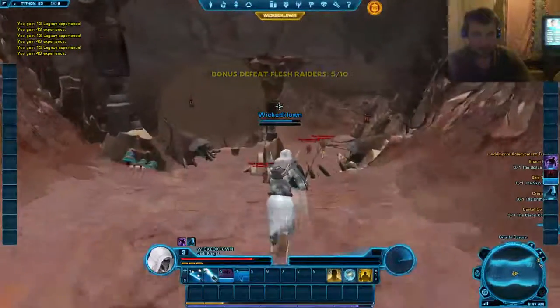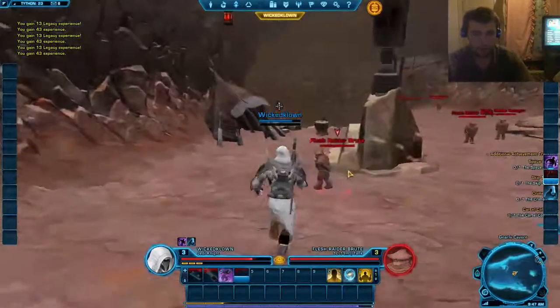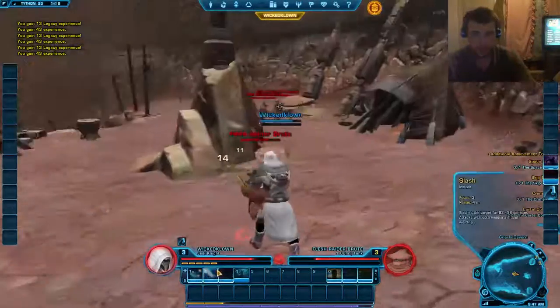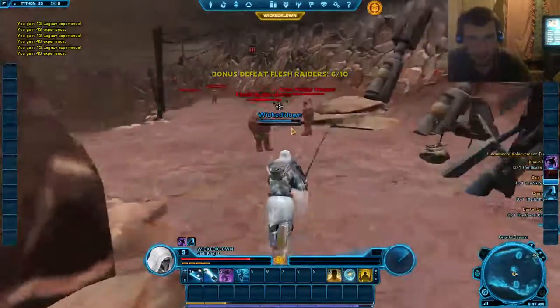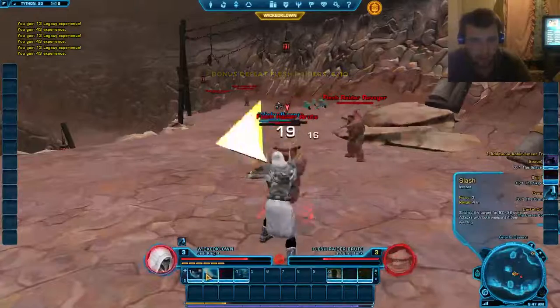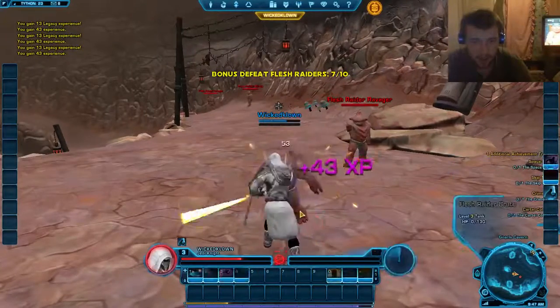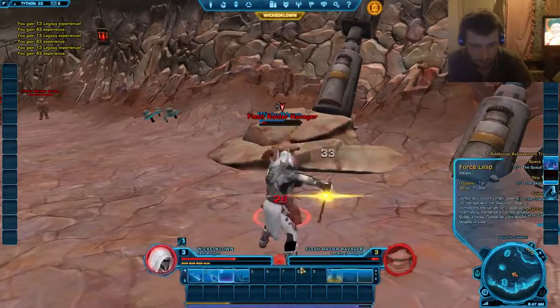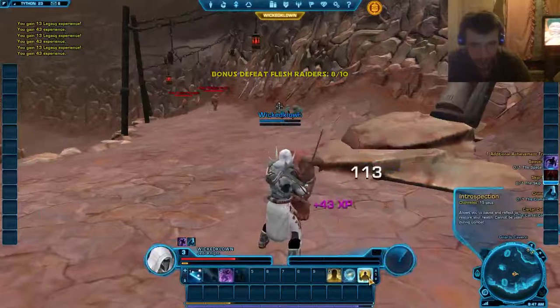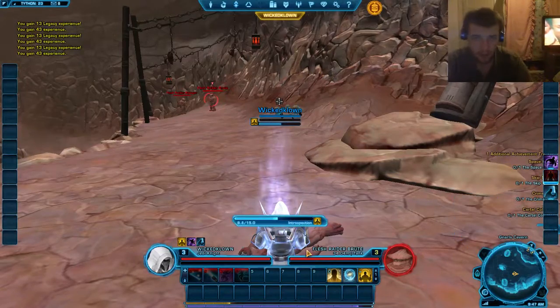That skill is basically crowd control. So if you get surrounded by a lot of enemies and you use that skill, it stuns all the enemies around you — pretty useful if you're a tank character. Before I re-specced, my Sith Juggernaut was a tank, but I'm kind of bad at tanking, so that's why I went DPS.